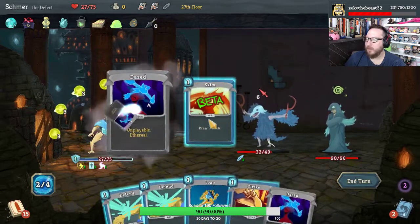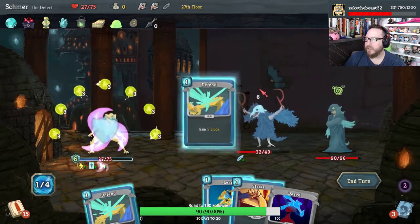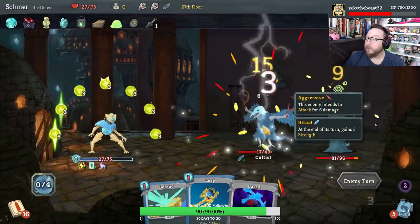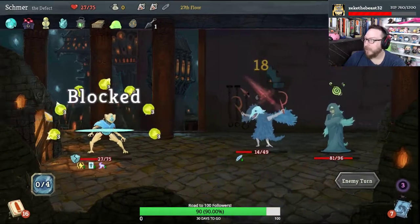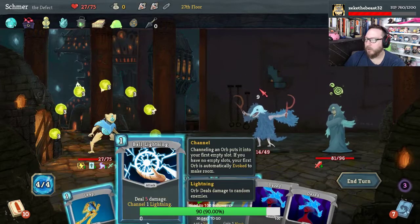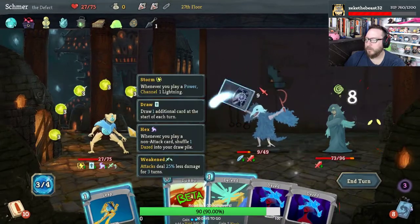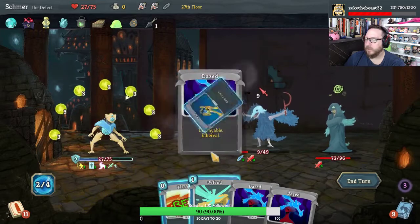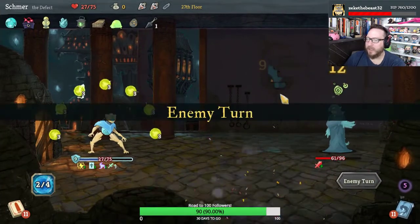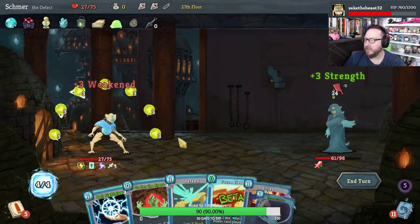We only need a Defend and we can strike you too. Now our damage is pretty good — got a lot of Lightning Orbs here, and a Tempest will do a lot of damage. Gonna Leap just in case. I thought we'd get a kill there, but I'm glad we played the defense. I know it gives us a Daze, but whatever.